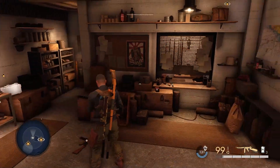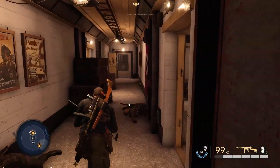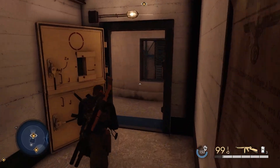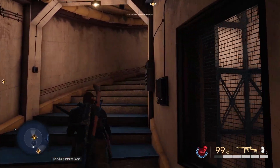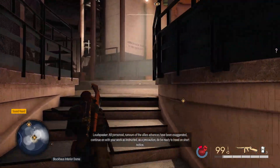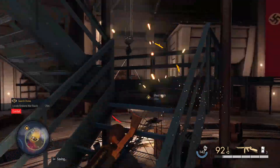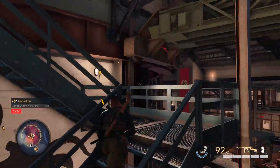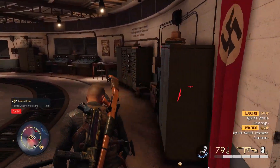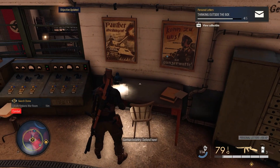From the SMG workbench, turn around and go back out the exit, then continue up the spiral stairs. Once it opens into a major room with a lot of enemies to fight, take a right and go up the staircase in the middle silo area. You'll see a control room — pick up something on the table to the right as you enter.